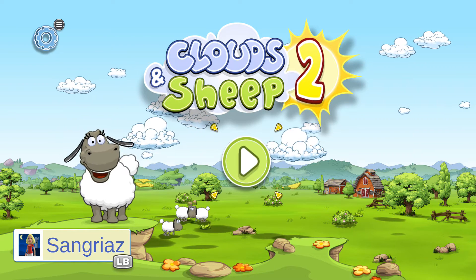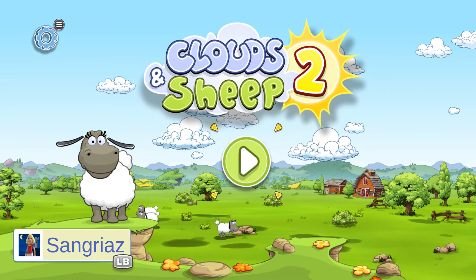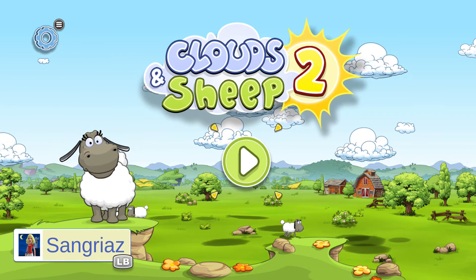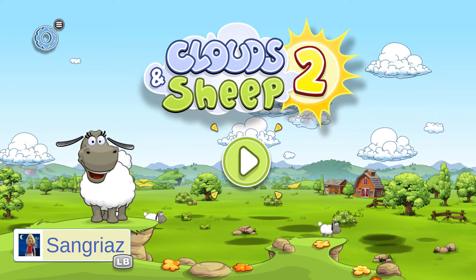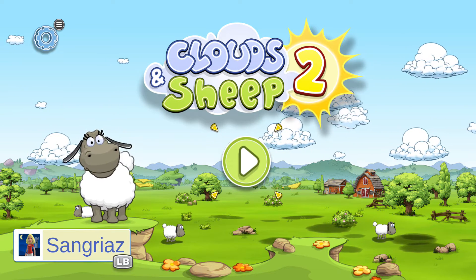harvest fruit and flower petals and use them to provide your flock with food, accessories, and more. Control the clouds and make it rain to ensure your sheep never run out of fresh water to drink. If your sheep feel happy and content, they'll bring tiny lambs into the world. Every single animal is asking for your attention. The fluffy balls of wool love to be entertained.